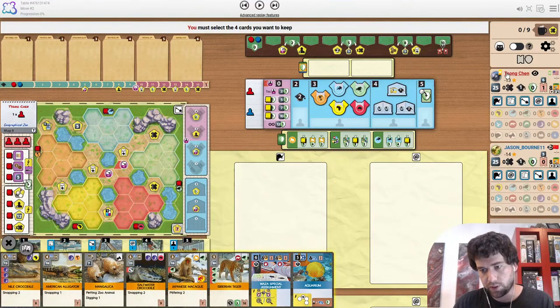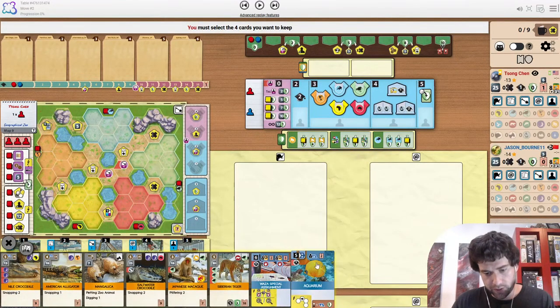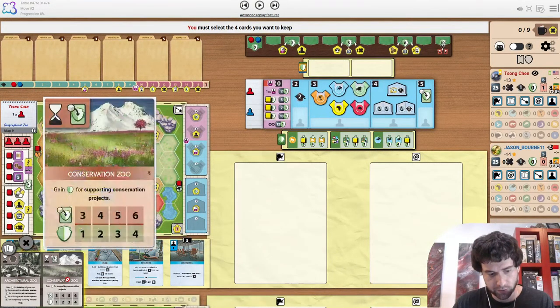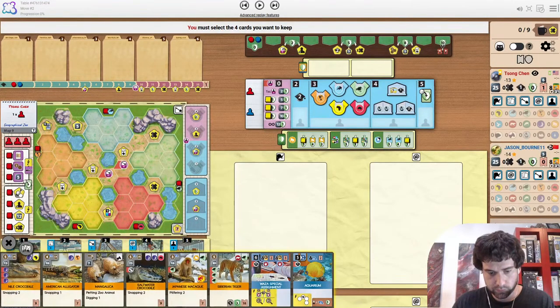The loose theme of today is Aquarium, but there's not really a theme. We've got two new players that we haven't looked at on the channel yet. The first game is Song Chen against Jason Bourne 11. We're on Geographical Zoo. You can already see in the opening hand this aquarium, but the goals are primates, species diversity, and Europe. End goals are architectural and conservation.